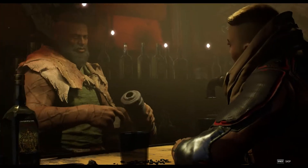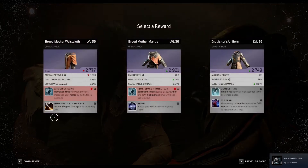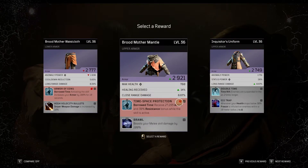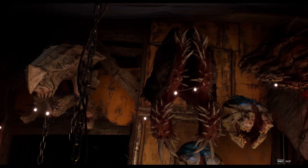I want to turn in this big ol' beastie, and there we go. Get that final goodie there. Max health healing receive, close range damage — that's not bad at all. Especially with time space protection on it. That's actually a really good armor. I'm taking that. That'll do nicely.